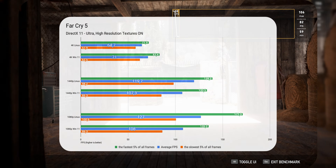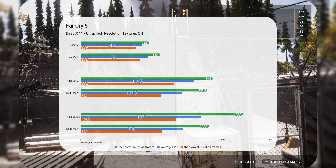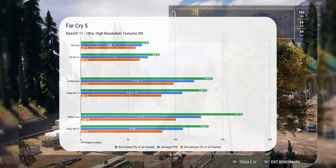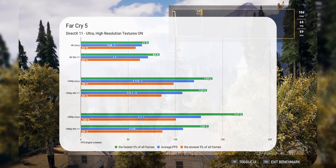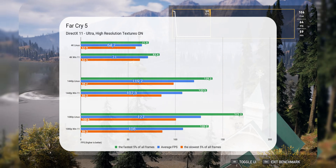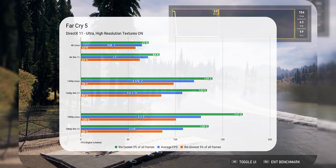Here we have another Ubisoft game with a familiar scenario. In Far Cry 5, Linux lags behind Windows by 10% at 4K, but quickly takes the lead at 1440p by 12% and increases that lead to 18% at 1080p. I started to believe that Linux is very well suited for 1080p or 1440p monitors with high refresh rates.